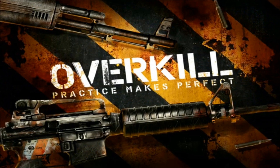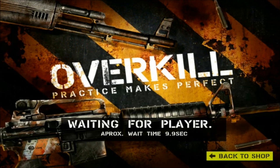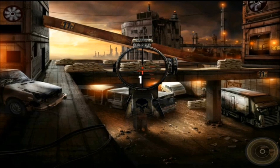Once you hit play, you either look for a random opponent, or you can just challenge one of your Game Center friends, which is what I really like. I'm just gonna hit play random since I don't think any of my friends are playing at the moment. We already found a player — name is Alpha Venus. Alright, let's start.